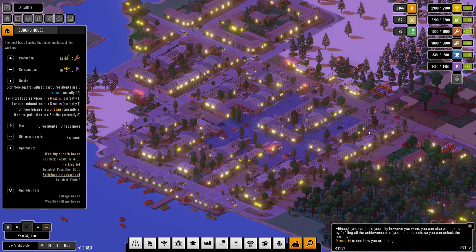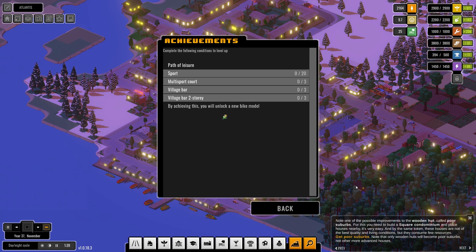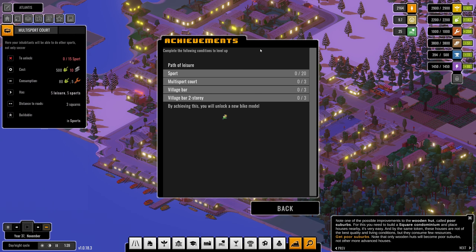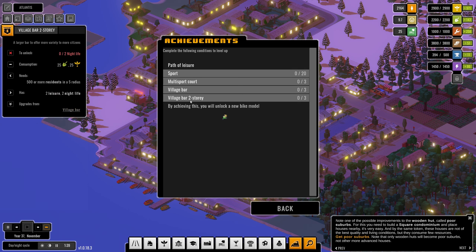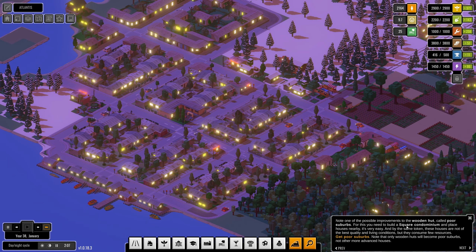You can build your city however you want, but you can also win the level by fulfilling all the achievements of the chosen path to unlock the next level. Let's see how we're doing — we have a lot of things here. Our goal is to get all the achievements. We need a multi-sport court, village bars, and a two-story village bar. We'll also unlock a new bike model — awesome!